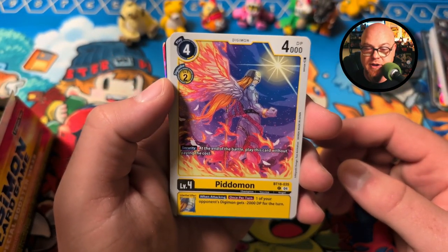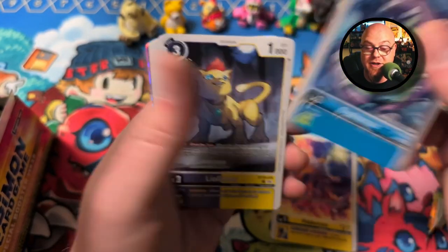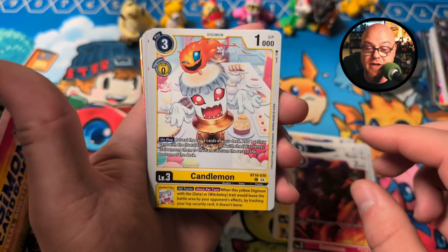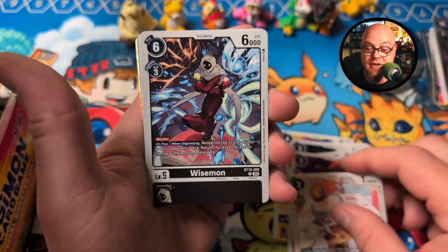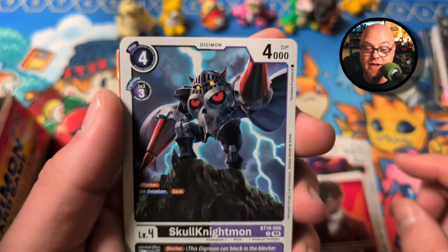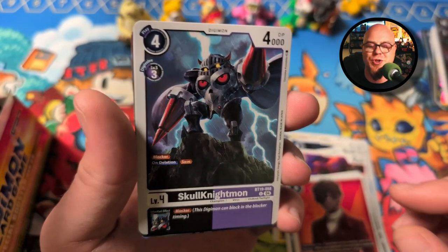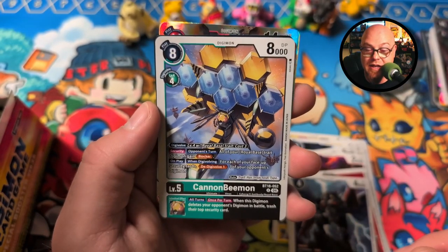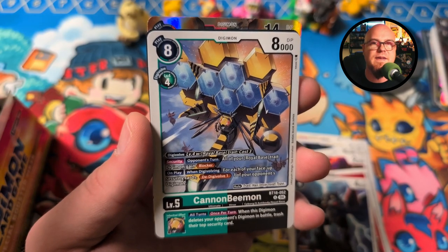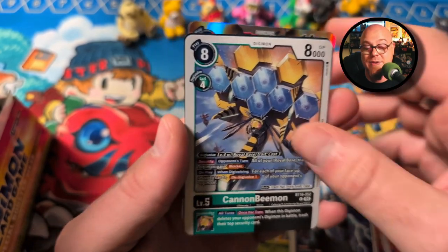Piedomon — that's like an Anjomon ripoff almost. Sakyomon, Laumon, Gladimon, Goblinmon, Candlemon — shout out our Nightmare Soldiers. Wisemon, Owen Dreadnought, Skull Nightmon — check that guy out, he looks so short to me. All the Skull Nightmon cards just look short; they're probably like two feet tall or something. Cannon Bmon — I think the Bmon stuff is actually going to be very prevalent in this set. It seems like you're going to be able to potentially build out a B Digimon-based deck.